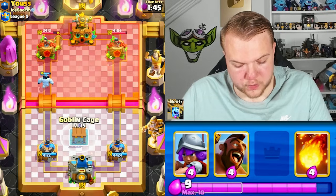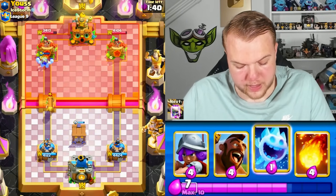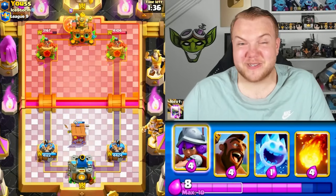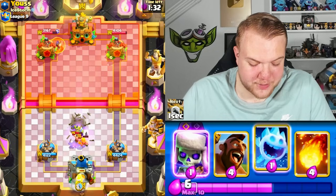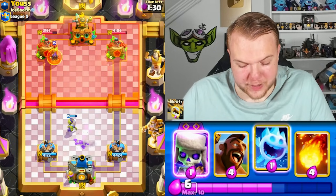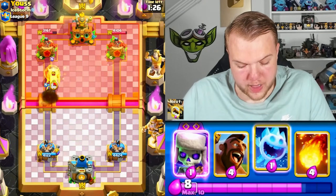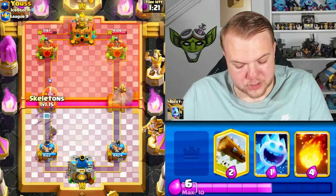Looks like he goes with a battle ram — let's place a cage and wait a little. The cage is able to pull it, which is amazing. The cage in some situations is very strong, in others not as much, but it definitely has potential for getting a lot of value. Here comes a PEKKA — this PEKKA is really dangerous, we need to be careful.